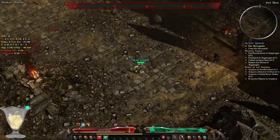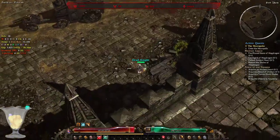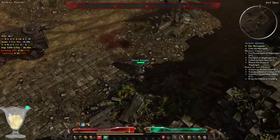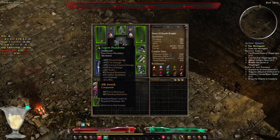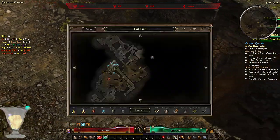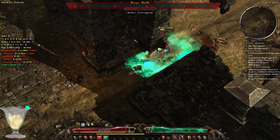I am playing from a fresh account, from scratch, as a Death Knight — the combination between Soldier and Necromancer. Right now I am currently wearing a four-piece gear set: the helmet, chest, shoulders and boots bought from Black Legion, which you can access once you achieve a certain amount of reputation with them.